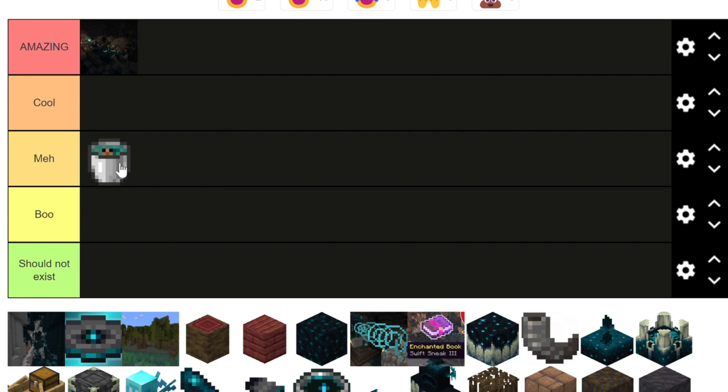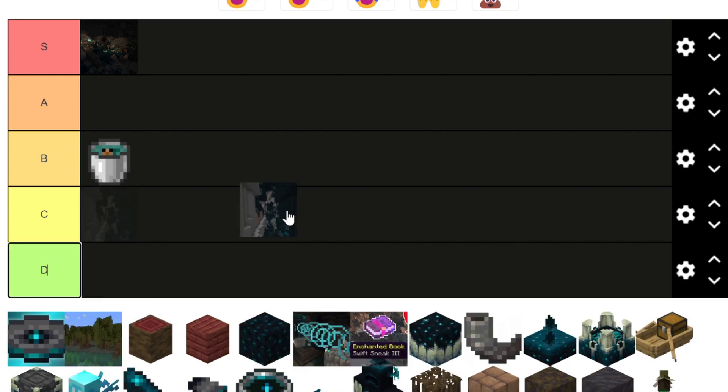The Deep Dark itself — to get the Deep Dark you need to have an Ancient City. I like the placement; it's under a mountain which is super cool. And since the Ancient City is S tier, I have to put the Deep Dark up there too.